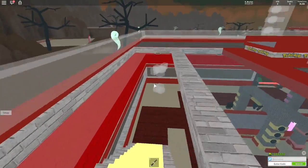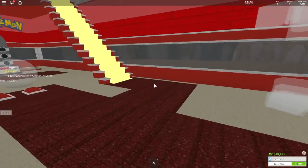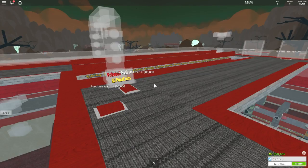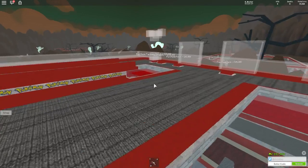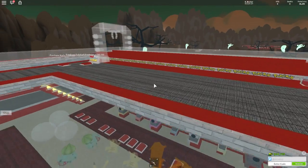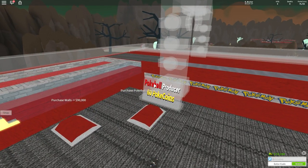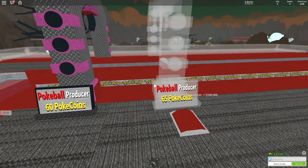We need to get walls and stuff like that, plus the lights down here, plus all these statues. 80,000 for the actual producer — I'll hang around here until we get the 80,000 and then we can get that made. We've only literally just started on the second floor. We need lights for certain — lights are 110,000 here. But the actual Pokeball producers, we're definitely going to need those. Hopefully once we get this one the money will go up quicker. There we go — 80,000 is done. Boom!